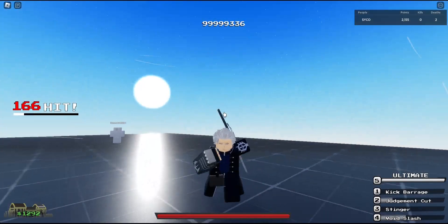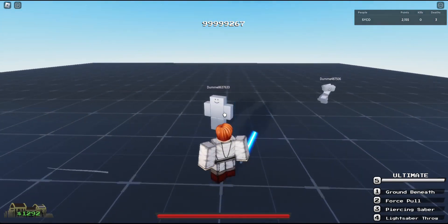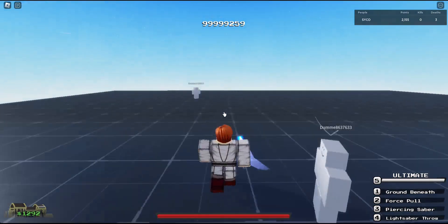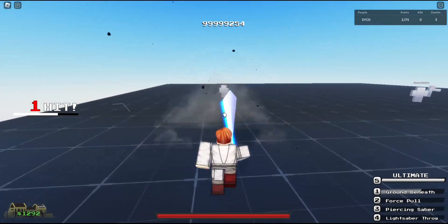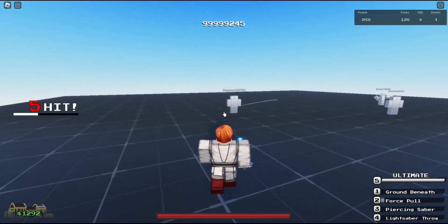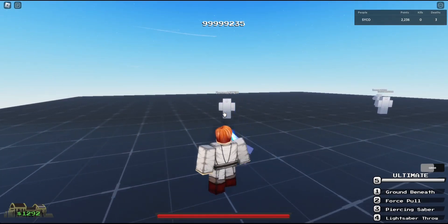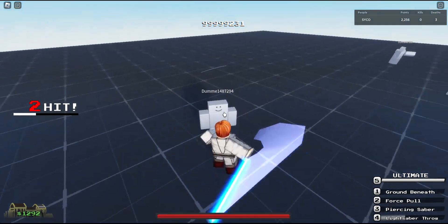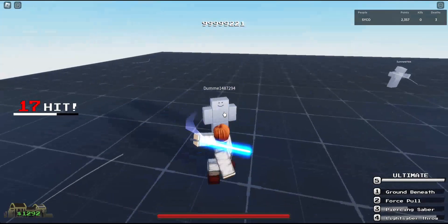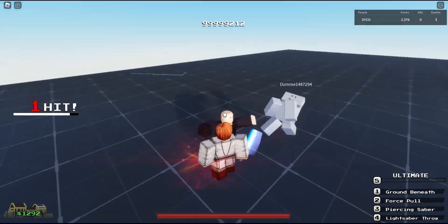Moving on to the last character — this is probably my second favorite character. If you go against Obi-Wan he's gonna be annoying to fight, and the cooldowns for him are very short. Starting off with the first move: Ground Beneath — you pick up a rock and throw it where your cursor is for 20 damage. Force Pull — you pull them towards you and can combo extend. Then we have Saber Throw — you throw your saber and it brings them right back to you. So you can see how busted it is with Force Pull.